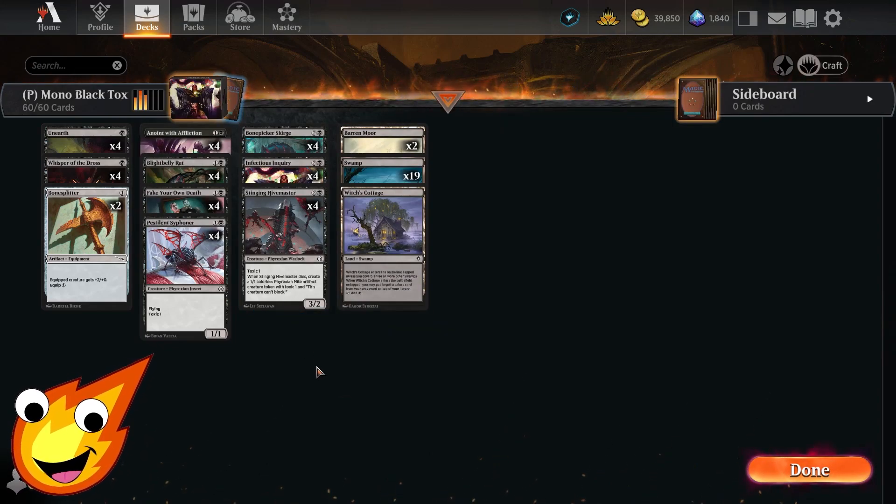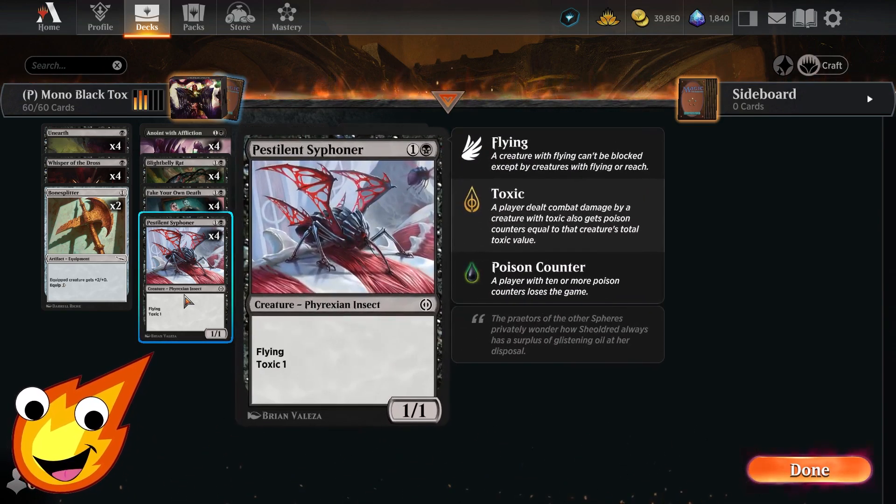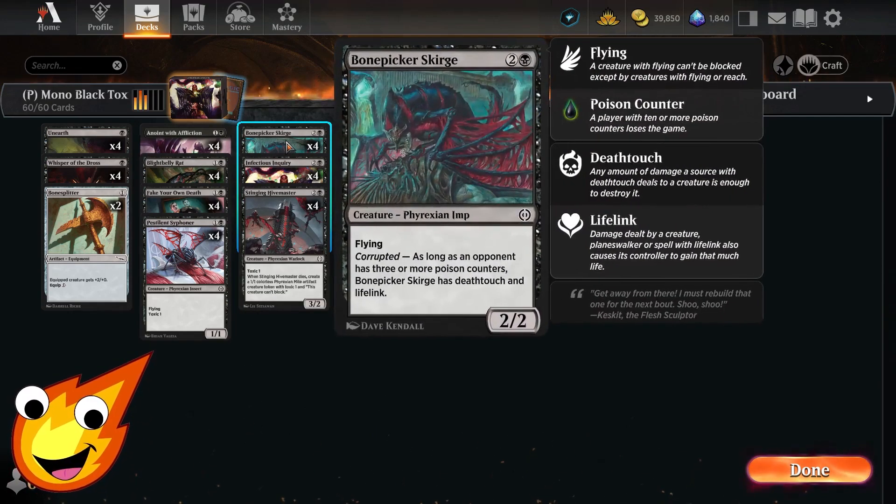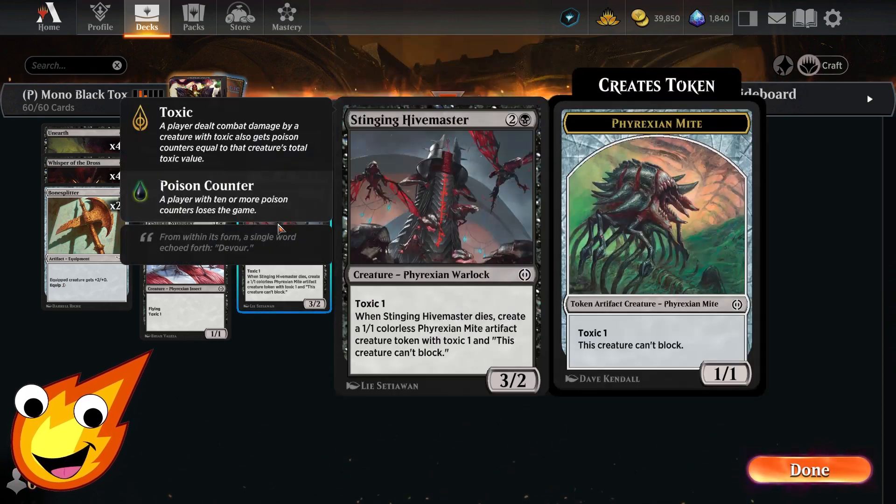These are our four main cards to overwhelm our opponent with poison counters and win the game. Pestilent Siphoner is a flying Toxic evasion creature to get the poison going. Blightbelly Rat also has Toxic, and if it dies it has Proliferate, adding an extra poison counter. Bone Picker Scourge doesn't have Toxic, but with three or more poison counters on the opponent it gains Death Touch and Lifelink. Finally, Stinging Hivemaster leaves behind a Phyrexian Mite token with Toxic when it dies, keeping the pressure going.